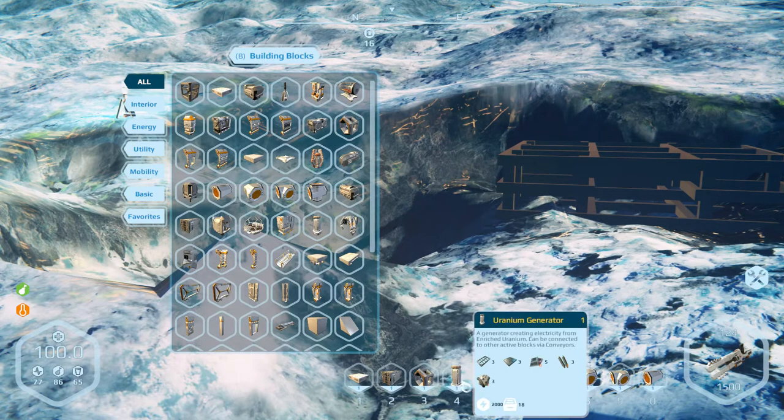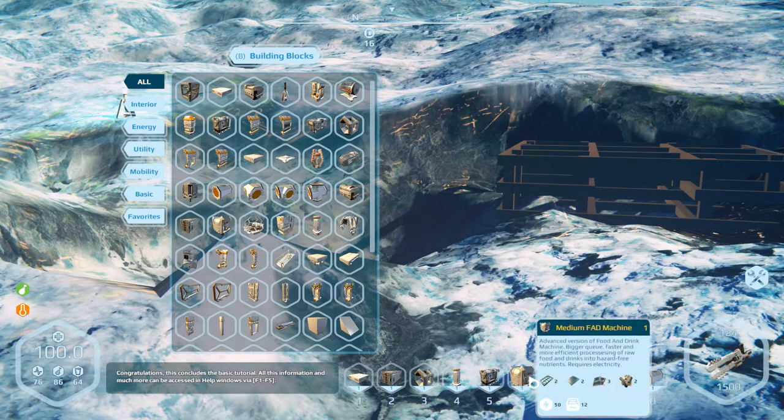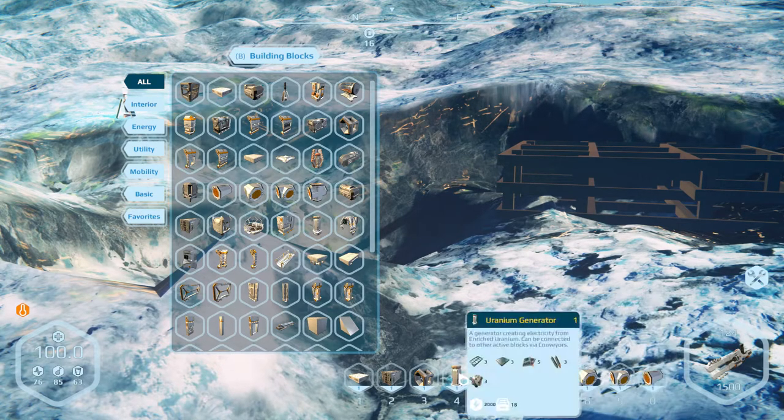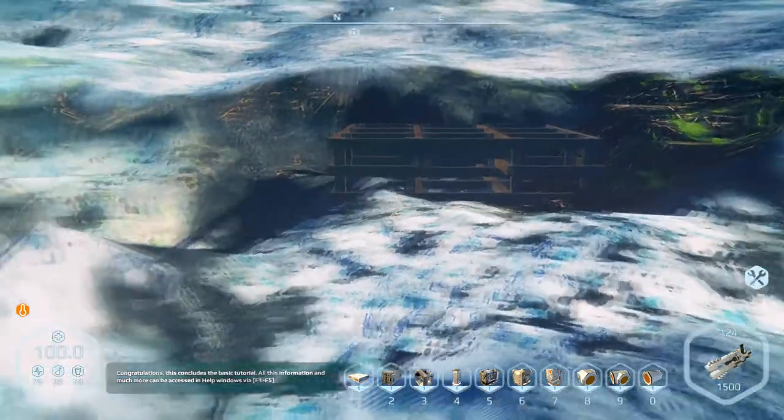The uranium generator I'm going to use to power up the 3D printer FAD machine — that's for making food and drink and all that sort of thing. The refinery — of course we need the refinery to create uranium for the generator. And the conveyors to connect all the machinery to the container. Right, let's get to it.